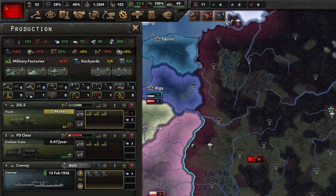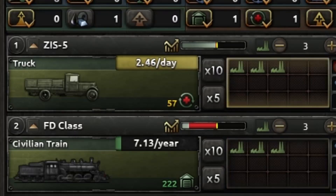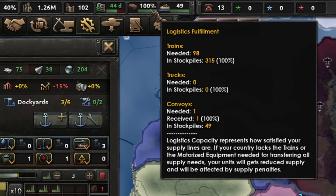There are three types of equipment you need to build in your production menu, depending on your supply needs. For supply that goes over land, you will need trucks and trains. Hovering over the logistics icon in the top bar will show you how many of these you're using and how many are in stockpile.